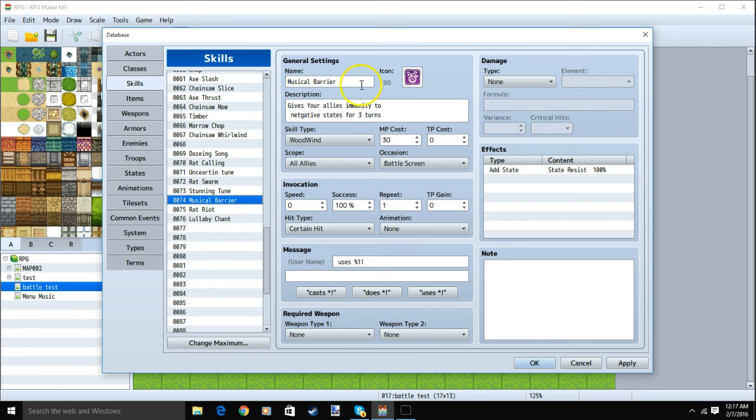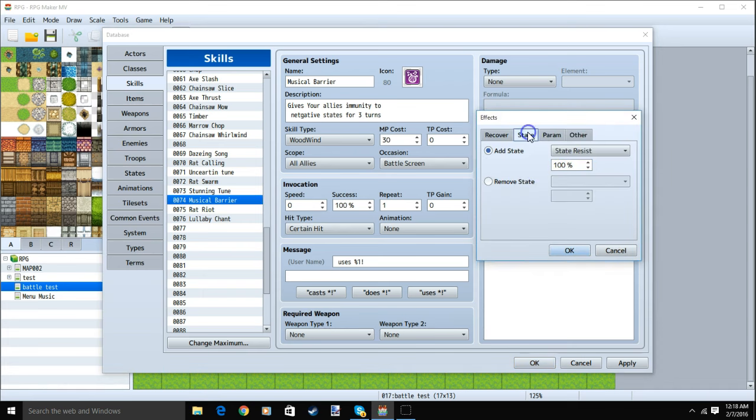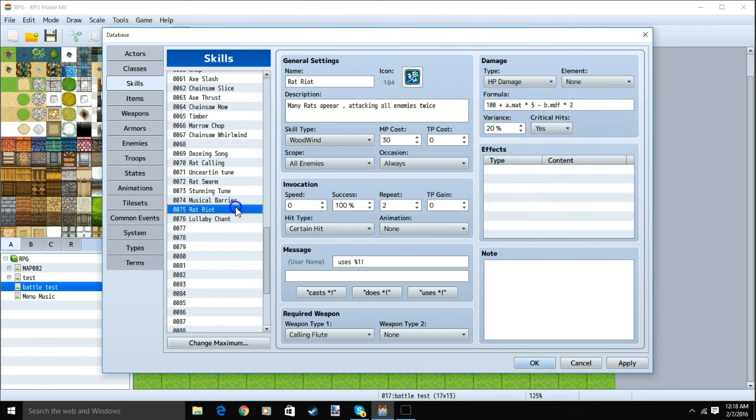Our level 4 skill is Musical Barrier: name, image, description, skill type Woodwind, MP cost 30, scope all allies, occasion battle screen, message, no weapon, no damage. We'll add our State Resist state by double clicking a row: State, Add State, State Resist 100%, and click OK.